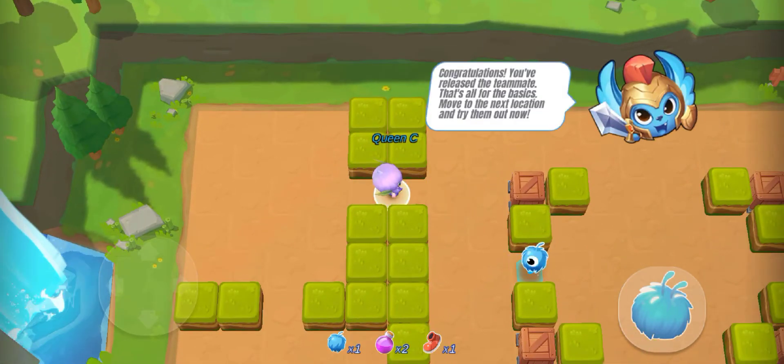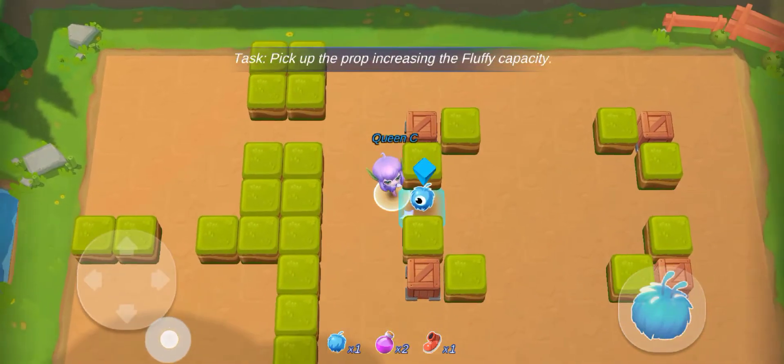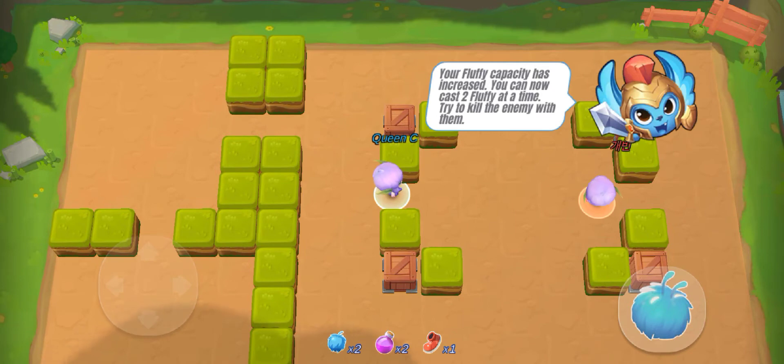Congratulations! You've released your teammate. That's all for this section — move to the next location and try it out. Your Fluffy capacity has increased; you can now cast 2 Fluffy at once. Try to kill the enemies with them.